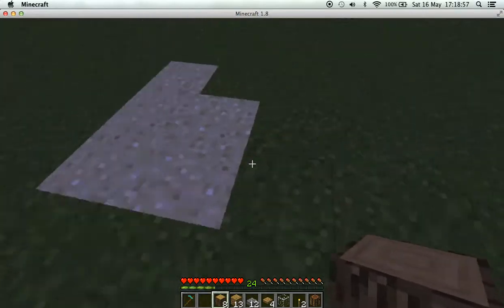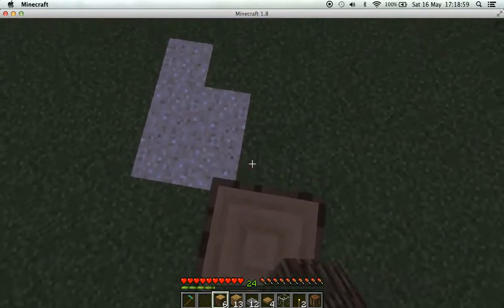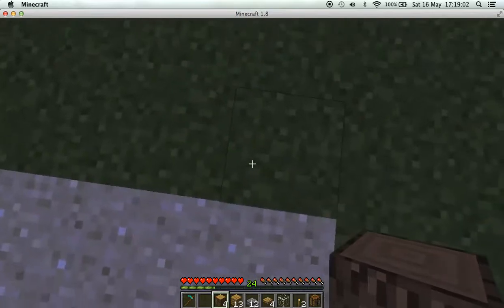Next we take the pillars so we can have something to hold up a roof with and something to put a wall on — that's just two blocks up from each side.